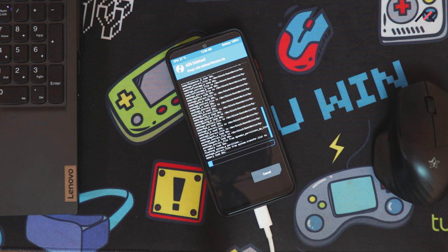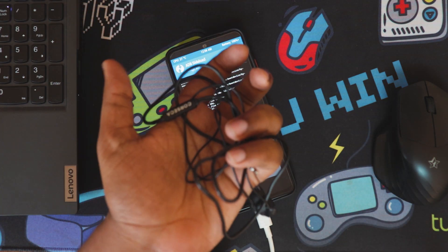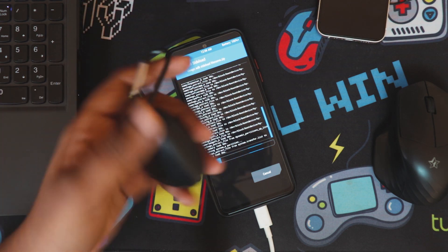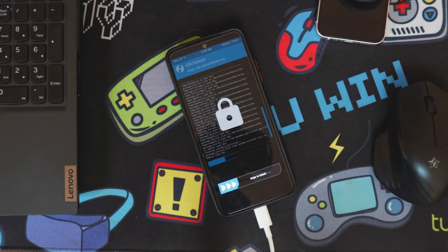I'll also insert a SIM card and test it. I'll try the headphone jack, check VoLTE with the SIM card, test Bluetooth headphones for connectivity, and check Wi-Fi - basically run some basic testing to see if there are any serious bugs.